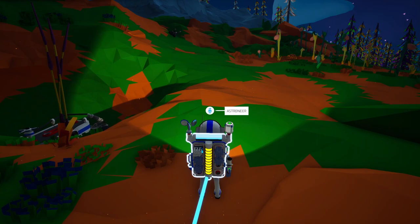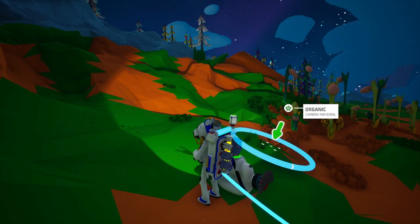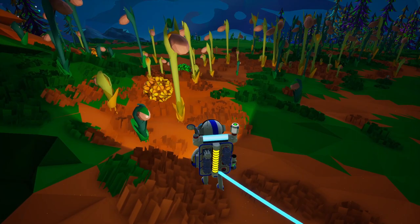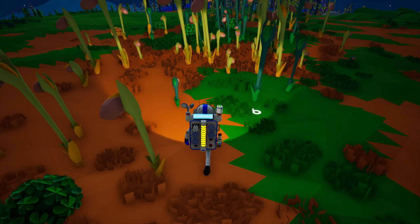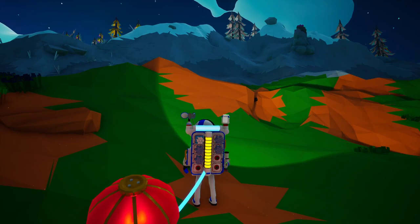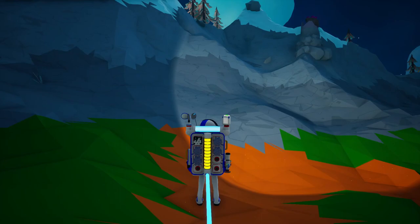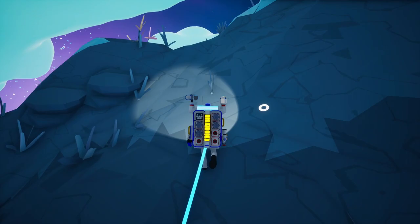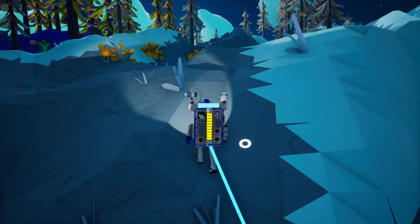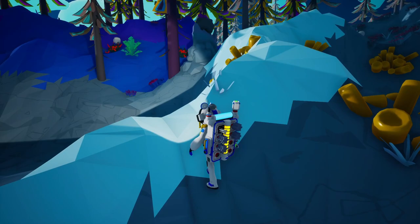We also have the stuff for aluminum — the laterite — for when we need it. There's more graphite here. There were those research items on the little orange ball plants. Let me look around. Let's get up into the mountain — I had seen something I want to check out. They said malachite is found on Sylva in the mountains so let's see how high we can get.